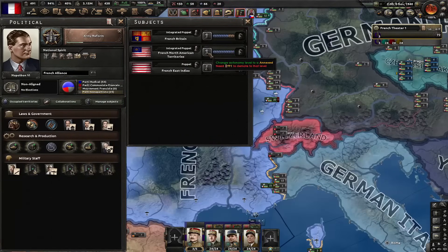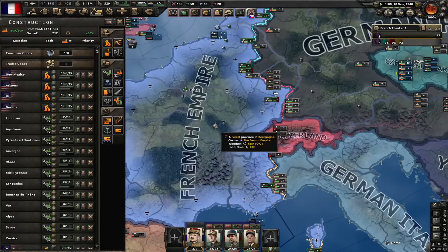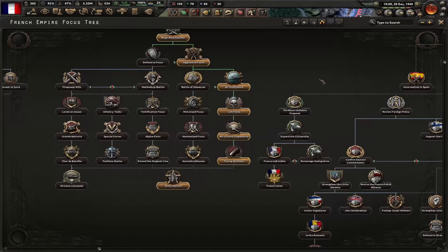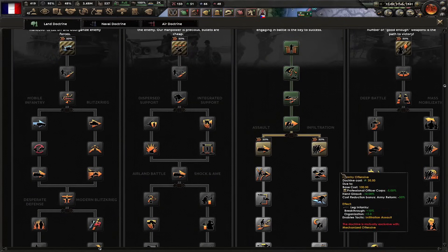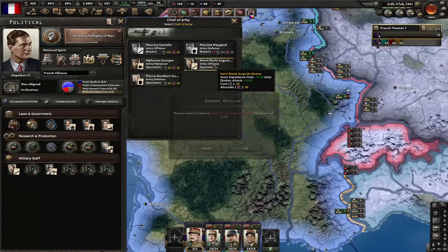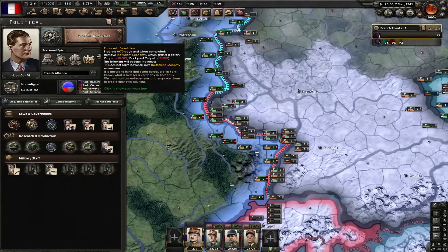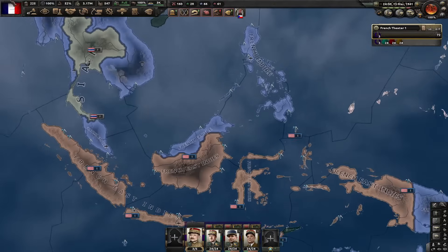Let's improve worker conditions. Let's give refuge to the German scientists. I guess I'm going to go for Protect the Rights of Man. Let's get Grand Assault. Infantry Offensive. Let's go for Army Offense Expert. I could do another wave of war propaganda — why not? Next focus: Economic Devolution. Let's make some more divisions. Japan is going to have a war goal on us soon.